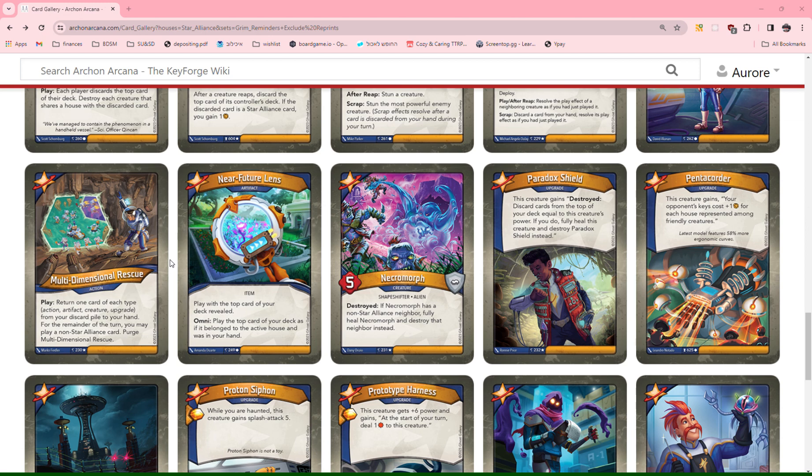Paradox Shield: this creature gains destroyed — discard cards from the top of your deck equal to the creature's power. If you do, fully heal this creature and destroy Paradox Shield instead. This is very situational; you need to have a creature that is valuable and put this on it. It might be used to just give yourself haunted, but otherwise this is quite situational and usually probably not going to do much. I give it a 0.